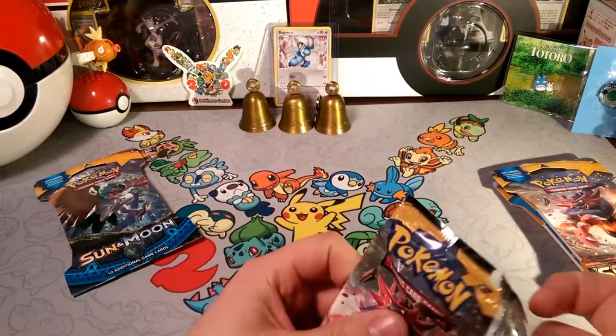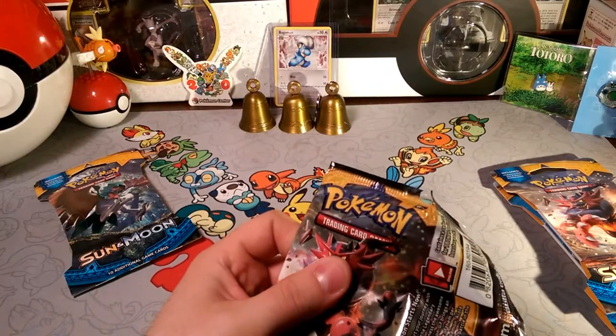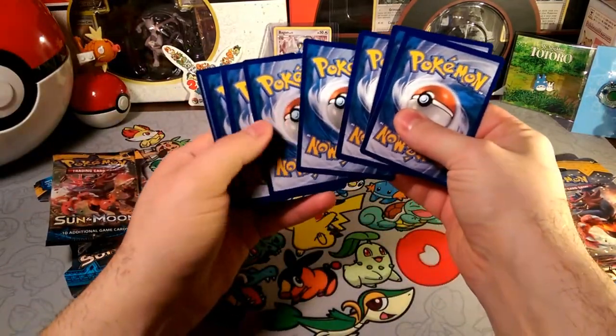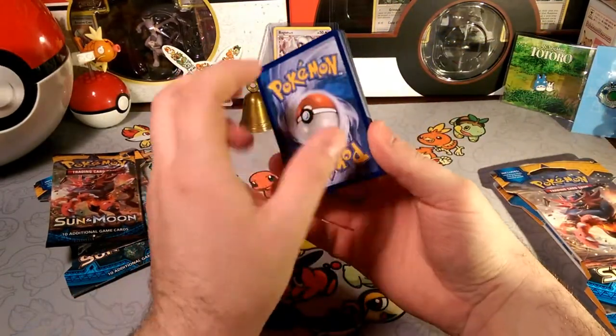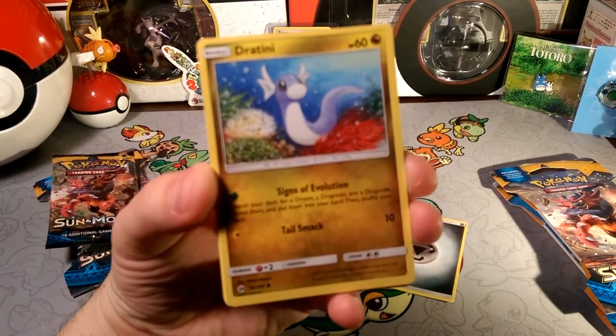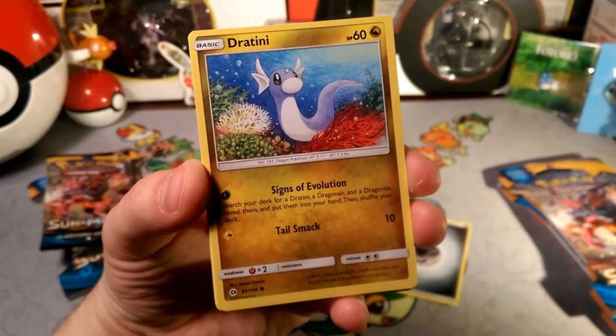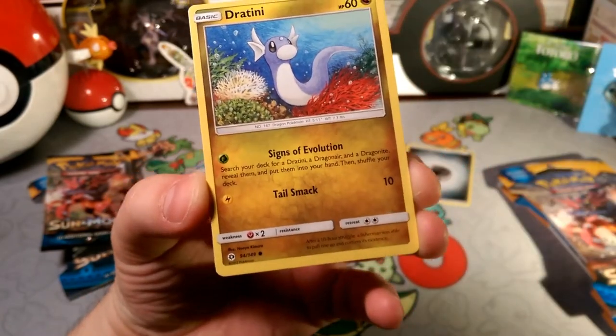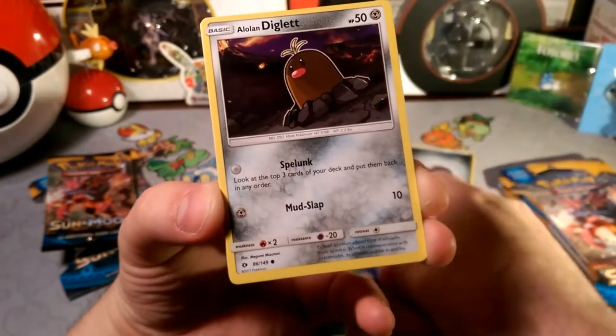Let's go ahead and see what's in this fire kitten pack today. It likes to be nice and difficult to open! One, two, three — we're gonna guess a fire energy, actually we'll guess grass, but since it's Incineroar we'll guess fire. It's neither — it's a steel! We have that Dratini. Oh man, I'm probably gonna use this guy in that Dragonair/Dragonite GX deck, but we'll see what happens.